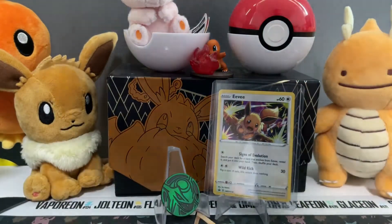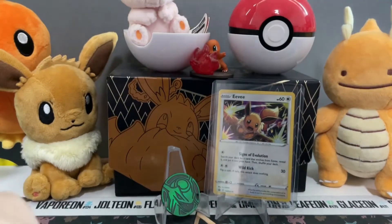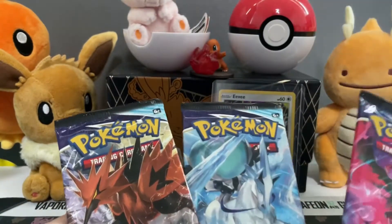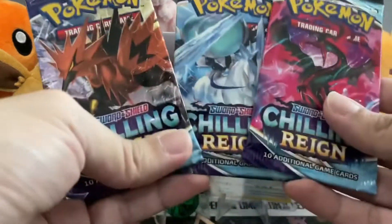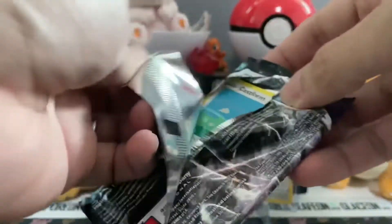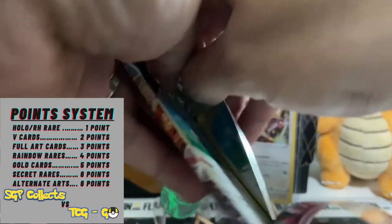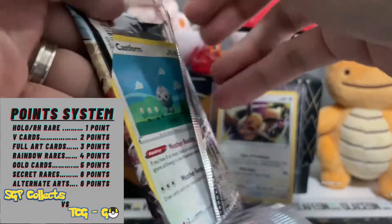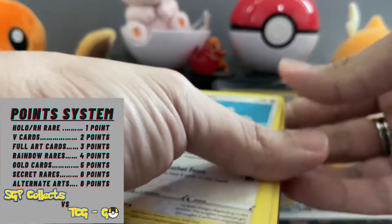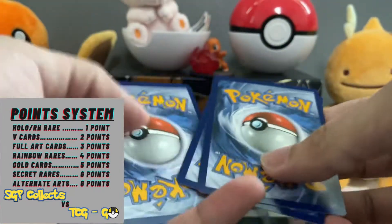Let's jump into this pack battle. We have three packs: the Galarian Zubdos, Moltres, and Ice Rider from Chilling Reign. Starting with the Zubdos pack — I'm on a budget so I don't open packs that often. First card from the back: one, two, three, four — and we have a white coat.